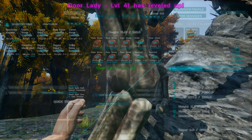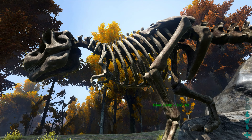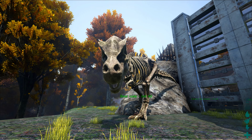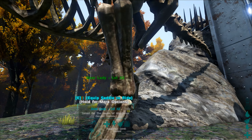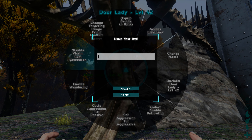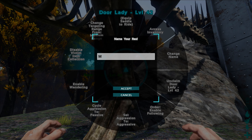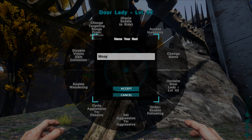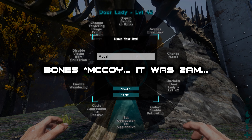Let's go level up this dino as well. So yes, you can have your very own Rexy from Night at the Museum. I believe they called it Rexy, but anyway, because he's made out of bones, I'm going to call him McCoy. See if anybody gets that reference.